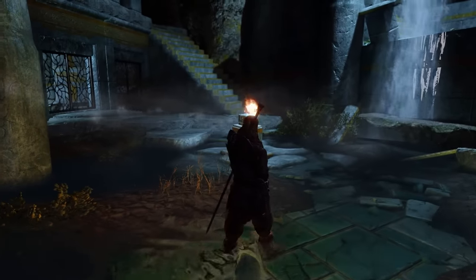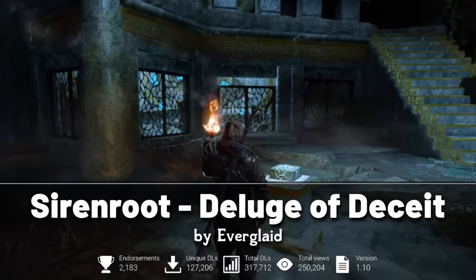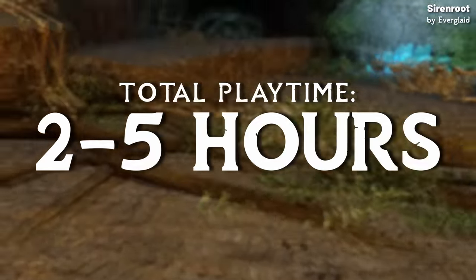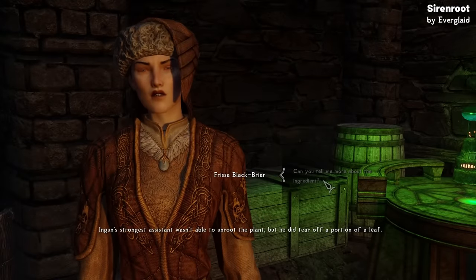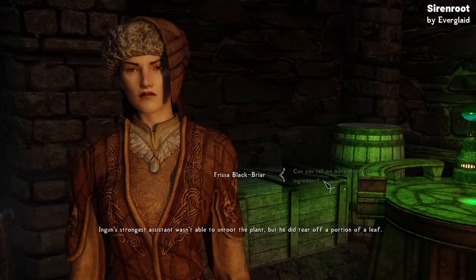Let's get back to it with the best quests of the year. First, let's dive into Siren Rue. This one is truly fantastic, so I'll try not to spoil anything. The adventure itself ranges between 2 to 5 hours, with multiple endings and a wealth of player dialogue options. To start the quest, you'll have to seek Frissa Blackbriar in Elgrim's Elixirs, as she can point you in the right direction. What makes Siren Rue truly stand out is its design.